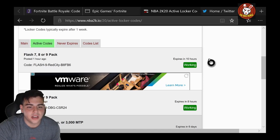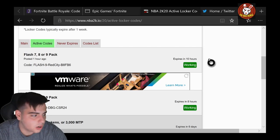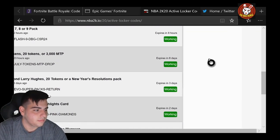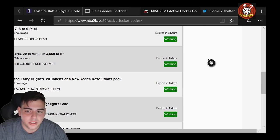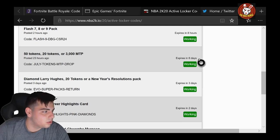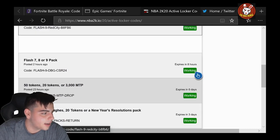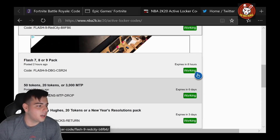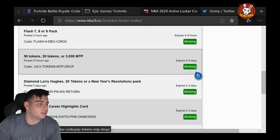Here are the locker codes: the first one is FLASH-9-REDCITY-B8FB6. Then we've got DBG-1, and also FLASH-9-DBG. We also have a tokens one: JULY-TOKENS-MTP-DROP. So that's four codes total — pretty solid codes right here.